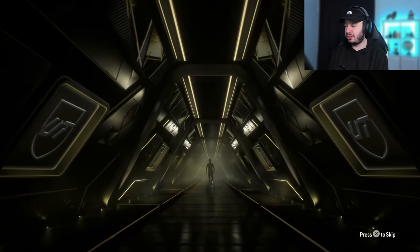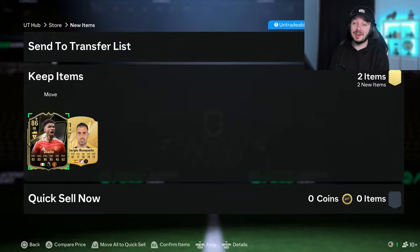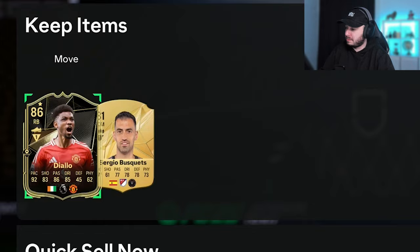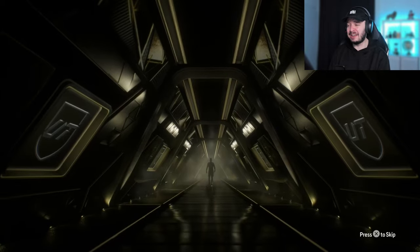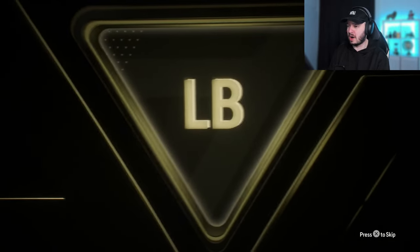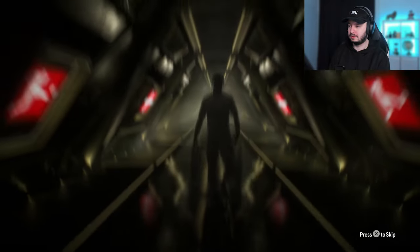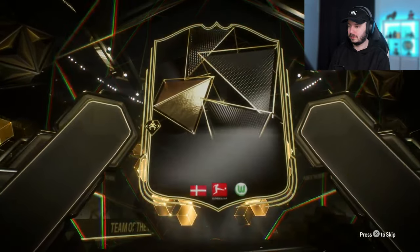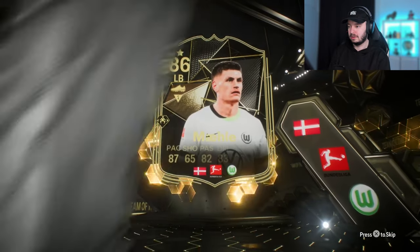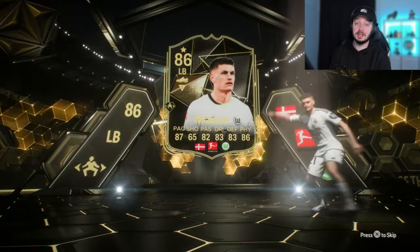Another inform. Pack 13 — it's a walkout. Diallo, not bad. He's super cheap because he's a right back with 45 defending, but he has other positions. Looks like a decent card actually. Another inform — and it's another walkout as well. It's a decent card, just fodder, but it's a walkout.